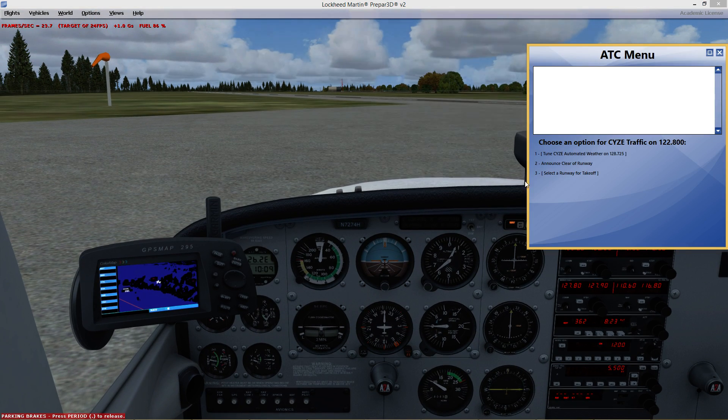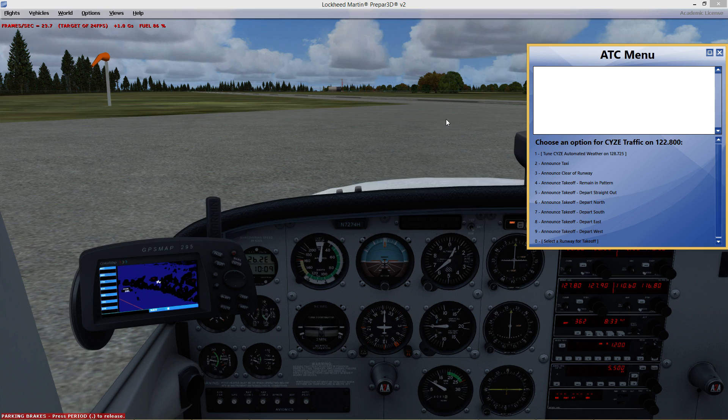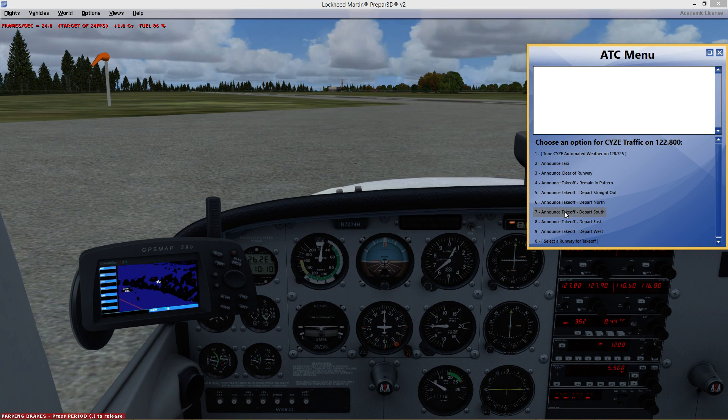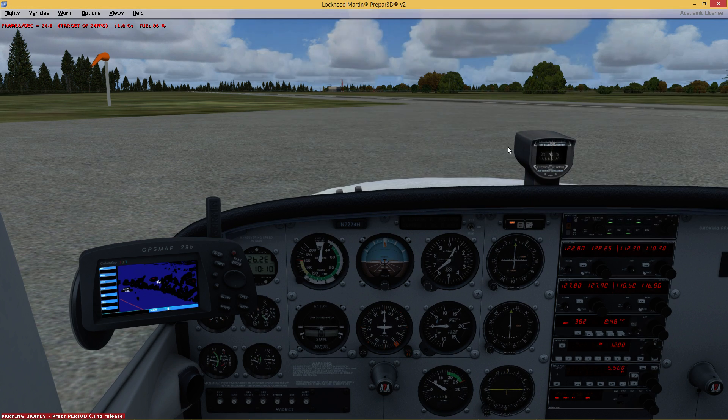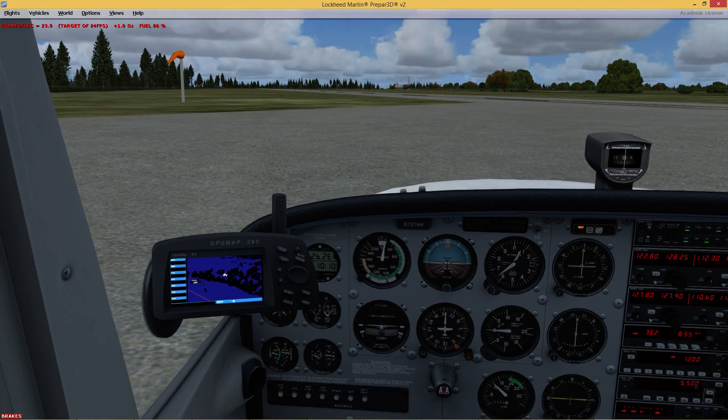We'll go ahead and let people know that we're going to be taking off on runway 11. There's going to be a slight crosswind coming somewhat from the right, so when we take off, we're going to be shoved a little to the left — which you always get a little bit from engine torque anyway. So it's going to be a little bit worse than usual, but we'll be okay. We're letting people know that we're just departing east. There's no tower here, so we're just sort of letting other airplanes know.